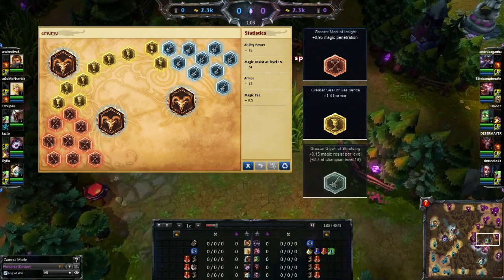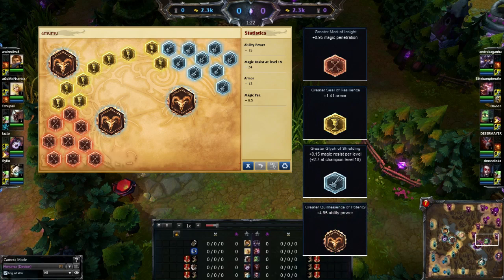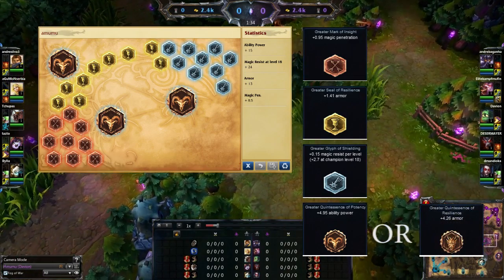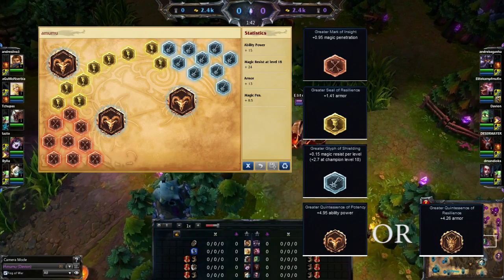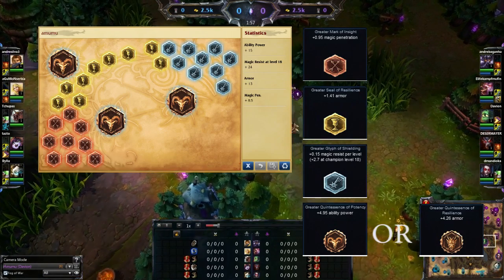For your Blues, I'd suggest Greater Glyphs of Shielding — that way you're going to be getting consistent magic resist that increases as you level up. It's really good if you're taking on AP characters to get that early magic resist. For your quintessences, I'd suggest two choices: Greater Quintessence of Potency if you want to ensure early ganks, or quints that increase your armor further if you want extra survivability in the jungle. It really depends on what jungler you're facing — if you're getting counter-jungled hard by junglers like Shyvana, go survivability; otherwise go for the extra ability power. Play around with both and see which you're most comfortable with.